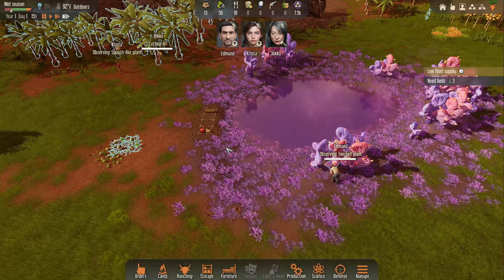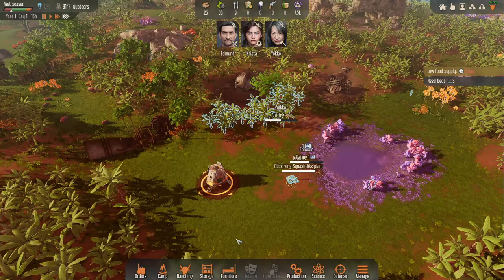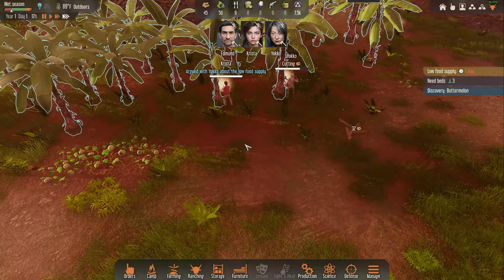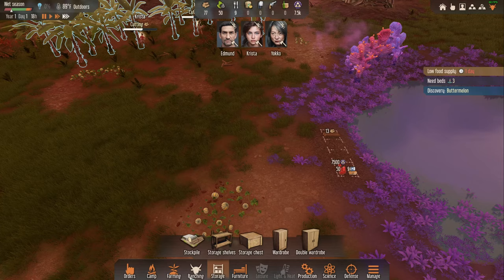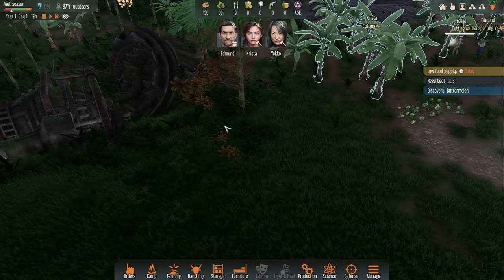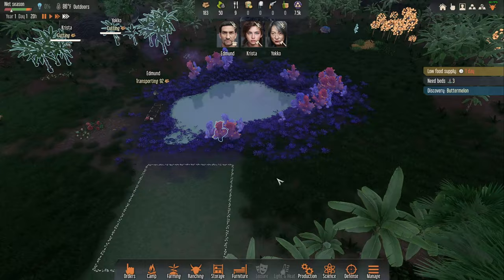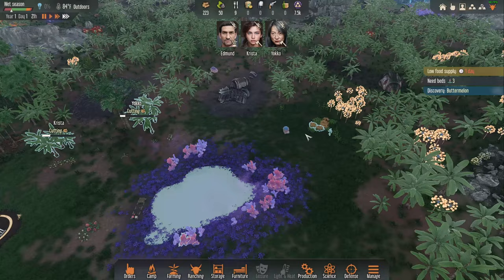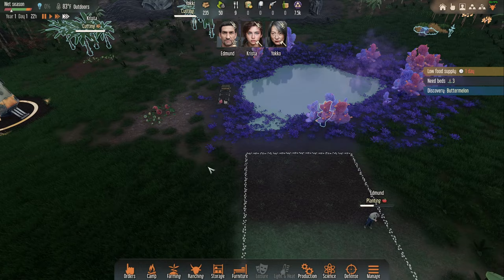I want Krista to observe the squash because we need a food source — we have just enough food for a couple of days. Our first farms are ready to go up, so let's get those up ASAP. We also need to get the first shelters up, but we need hay and sticks. Hay's easy — it's just grass, there's plenty right here. We have food right there so we have plenty from the beginning.